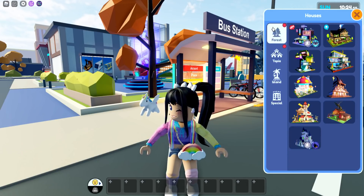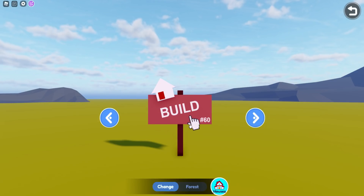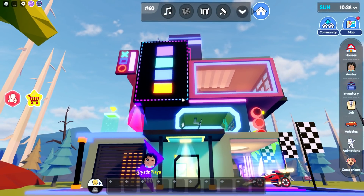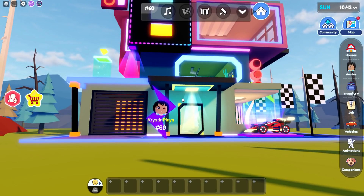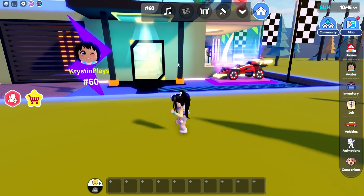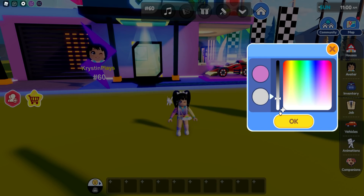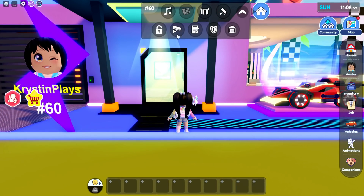Let's check out the new racing home. It looks like you need the game pass to get it, or you can invite friends to open it up. Look — it's like PlayStation controls, even animated outside, and there's a race car! Let's see if we can change the color — let's make it a pretty peachy pink, and then make the black part white. Yeah, that is cute!